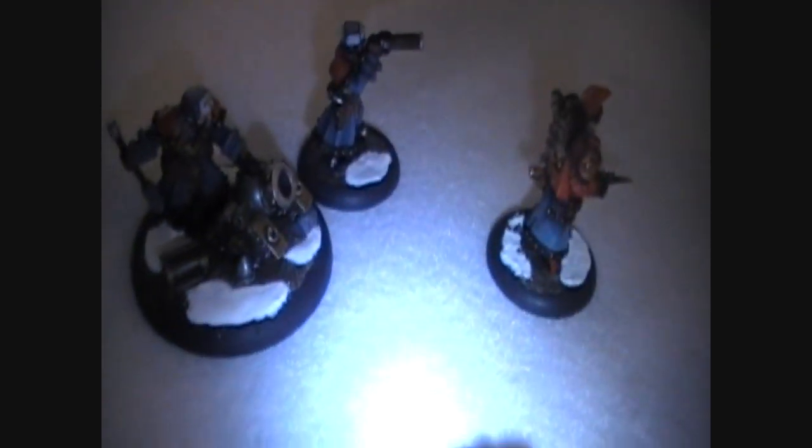An optional element you could add that I didn't is some realistic snow around the edge, which is really easy to do with baking soda, white paint, and glue — which is actually how I did the snow effect on the bases of these figures. You could add some of that on top of this, because typically if you're in a cold climate like where I live and it's winter, snow gathers on top of frozen ponds. I decided to keep this simple and leave the snow off for this time around.